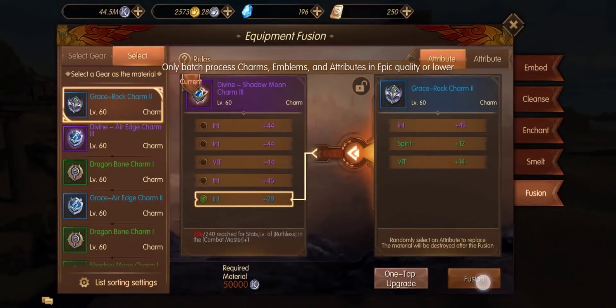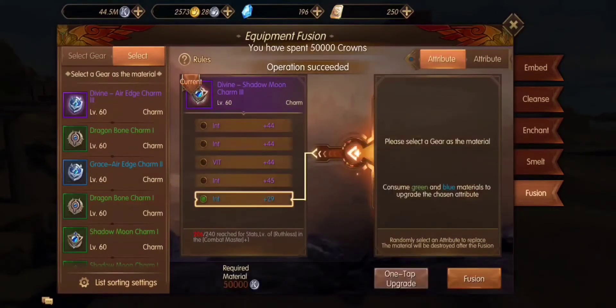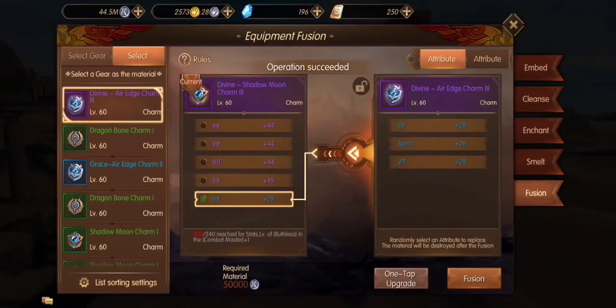It says I have none, so I have to do it individually. It failed — restore, go to the next one. Intellect 28, I have intellect 29, so I could get a chance. Because this is a blue intellect and a blue intellect, there's a chance it will go purple when I fuse it. But I don't like those odds because I have a spirit and a vitality on there.